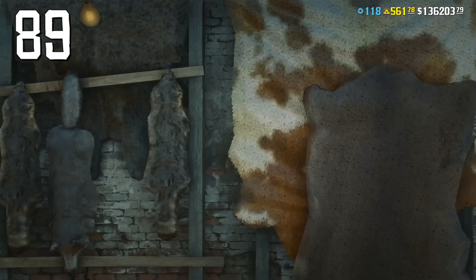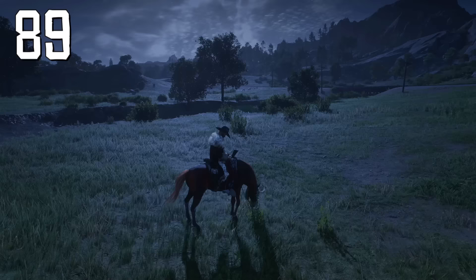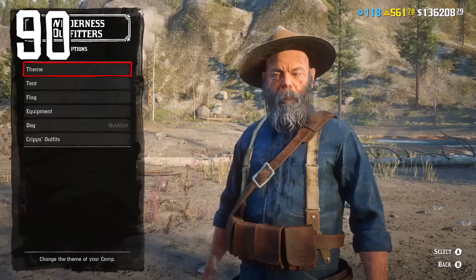If you have the naturalist role, buy the Ram Horn Trinket from Gus — you'll need not only money but also some ingredients to craft it. This item lets you pick up twice as many important herbs, including wild mint, which you need to craft the best food in the game.